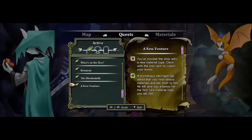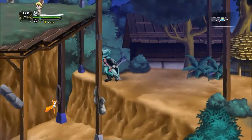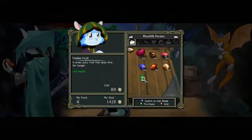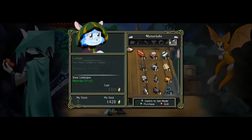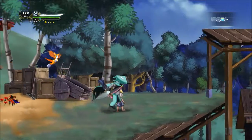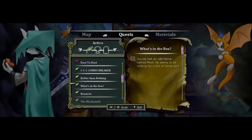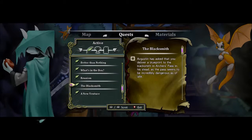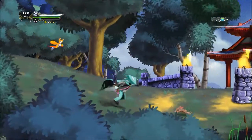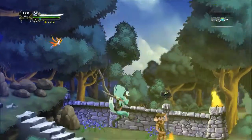There's a new material. Check the merchant to collect your bonus. Collect a bonus? Oh hell yeah. Maybe it needs to be like the black merchant — not trying to be racist, just saying. Let's go to the blacksmith. The blacksmith was not near the forest, it was somewhere to the north, I think. But we can go there and get some stuff.